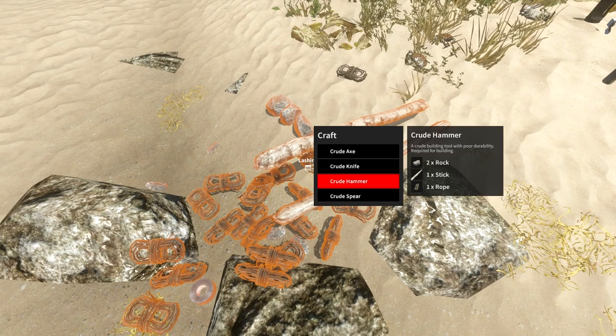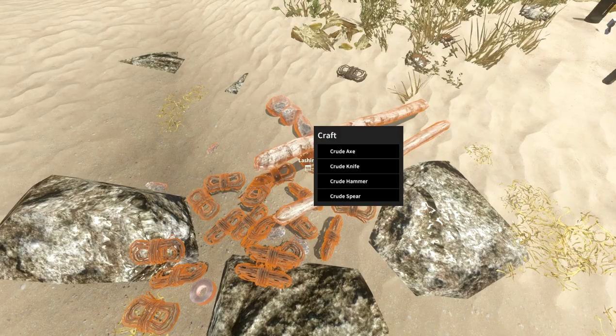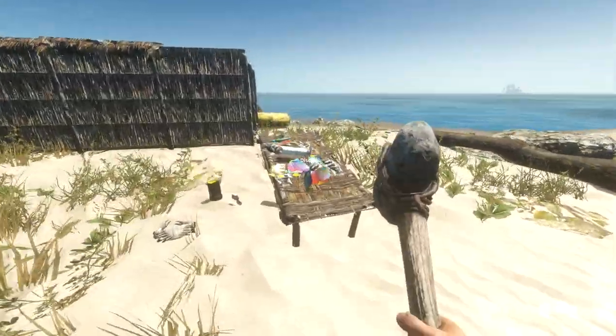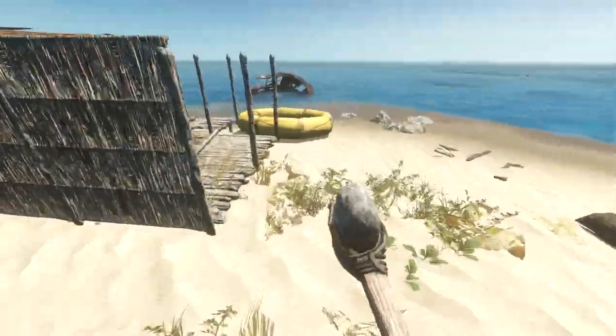What you need is two rocks, a stick, and one rope. That's what you're gonna need to make the crude hammer. Go ahead and make that, and now you'll see everything's highlighted in blue instead of orange.